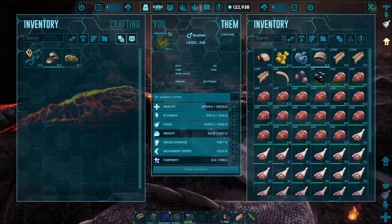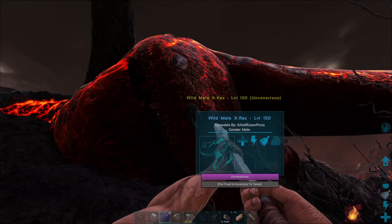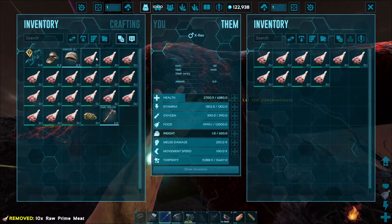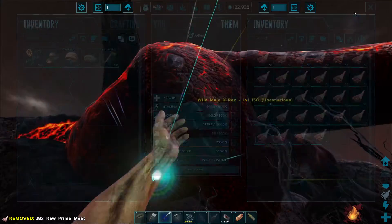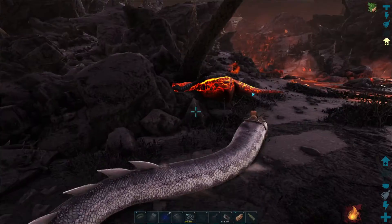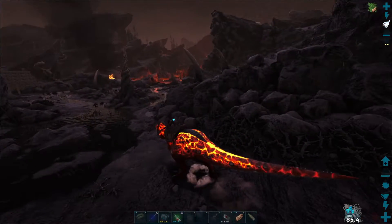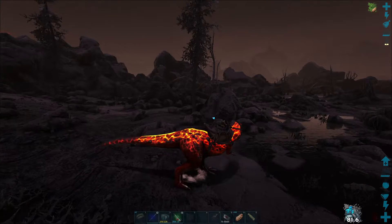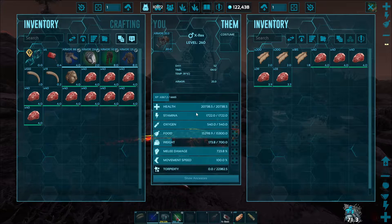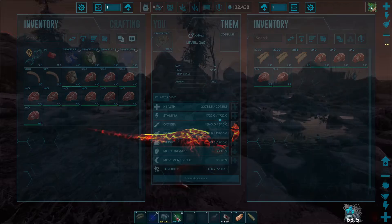We'll go here to prime meat and just throw the prime meat onto this rex. There we go — so that's our first X-Rex that we've tamed up, probably our last one too. I just want a creature I can use to run over there quickly. I finished taming up the rex and now I've leveled it up about as far as I want for now — 20,000 health and 700 melee. Good enough.